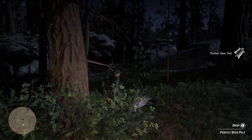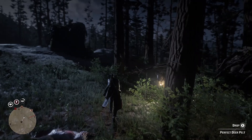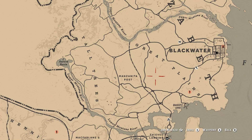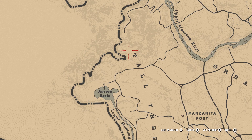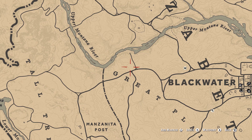Before the Frontier Pursuits update I used to say that Tall Trees was the best place to go and do a bit of hunting. What you have around here is Blackwater just around the corner and Strawberry just above you. This location offers a lot of different animals — you can get deer, pronghorn bucks, and elk. There are also cougar locations at Manzanita Post, and going into Blackwater there are two more cougar locations at that spot.